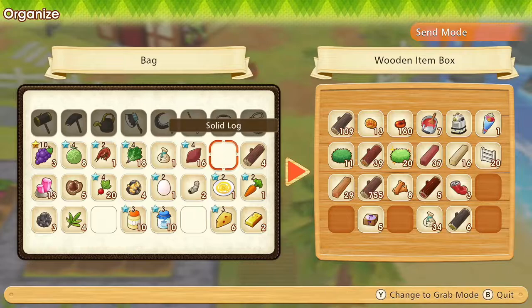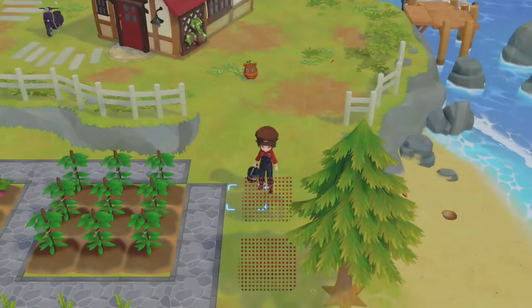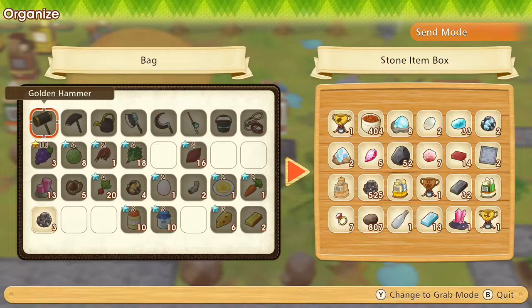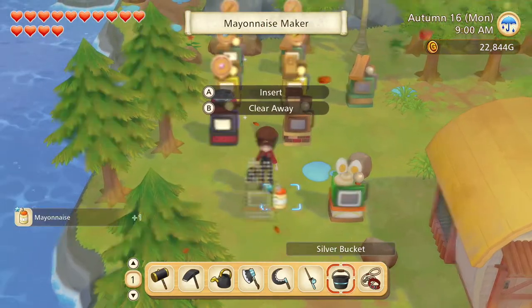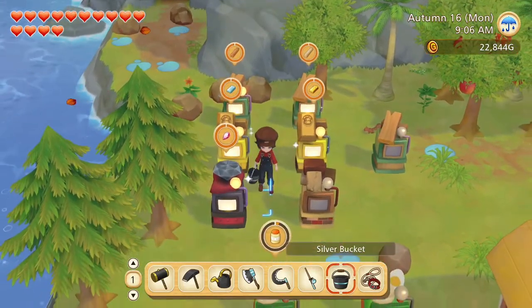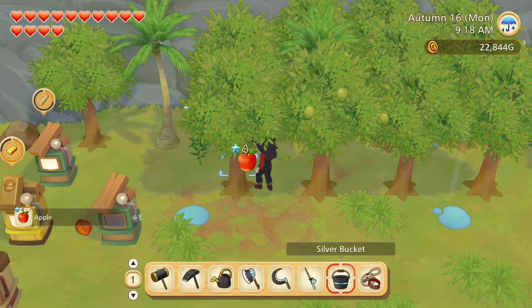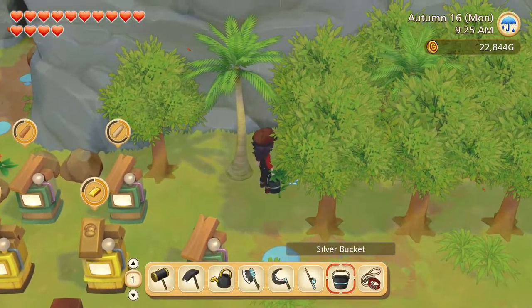We have quite a few things to put away. That's the stuff we can put into that chest. The grasses go here. The iron ore here. Let's make the egg into mayo and also get what we can out of the makers. Ooh, apples and olives and some forageables.